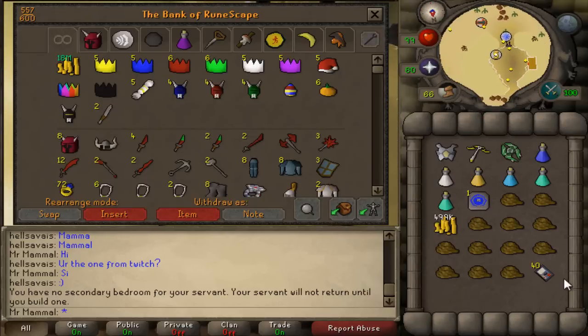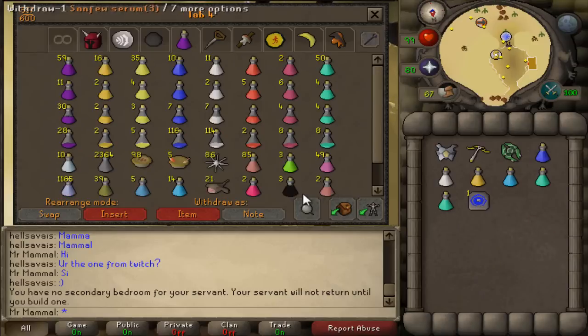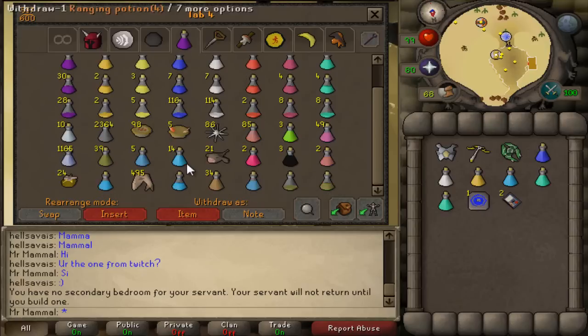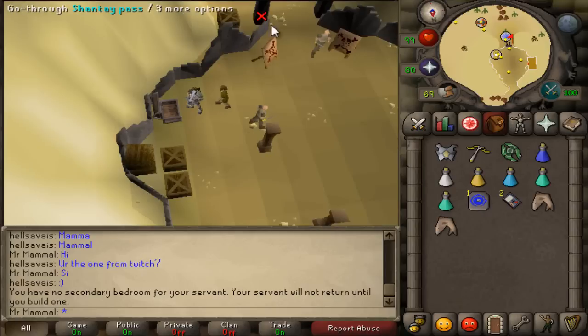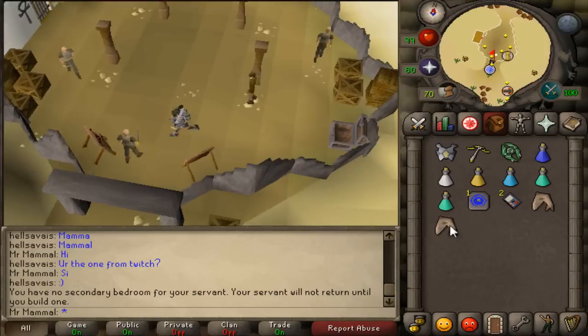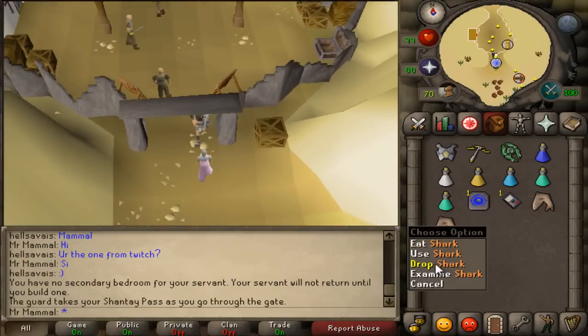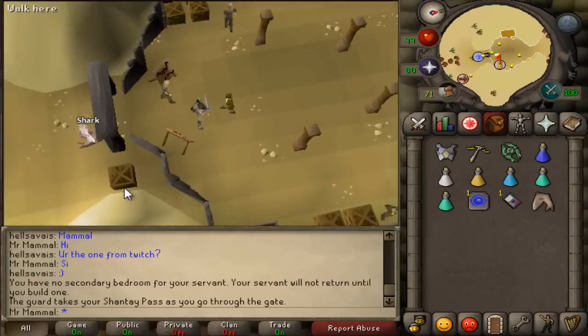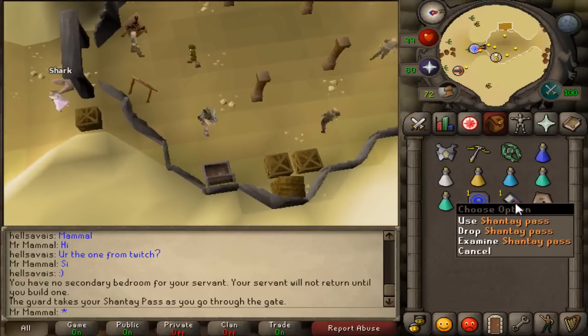The first thing to go through is the 'shark trick.' Because you need a Shanty pass in order to get through the entrance gate, what you do is go through with two Shanty passes — you go through, drop a shark, go back in, pot up, then go back through, and that shark will replace the Shanty pass in your inventory.